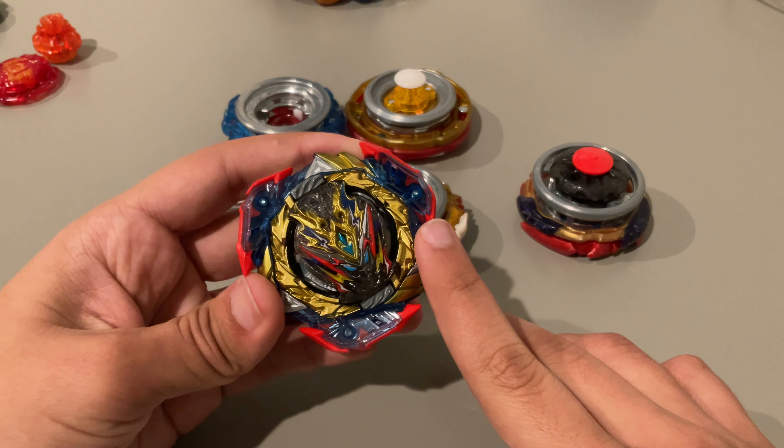Also Burst can kind of act like Ultimate would in a stamina setup — Burst has very good same spin if you can get it to work, and it's got rubber so you can get some recoil with it too. Ultimate is basically like Xiphoid — a right spin KO attacker, just not as good. It works well against Dynamite and bursts things a little better, but Ultimate itself can burst, so you need the Belial 3 core which is not as heavy and therefore has less attack power.